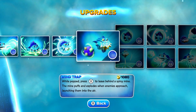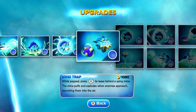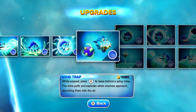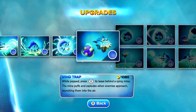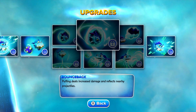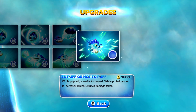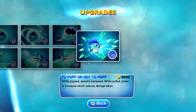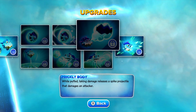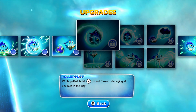Next up is Wind Trap — well popped, press X to leave behind a spiny mine. The mine puffs and explodes when enemies approach, launching them into the air. I haven't had a whole lot of success with this particular skill but it is kind of funny to watch. Moving over to his soul gem ability: To Puff or Not to Puff — well popped, speed is increased; well puffed, armor is increased which reduces damage taken. Pretty good skill considering you end up using both depending on your play style.